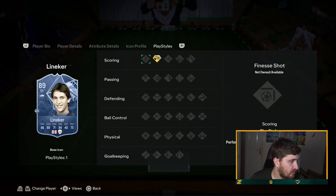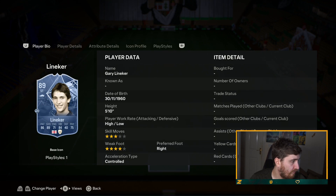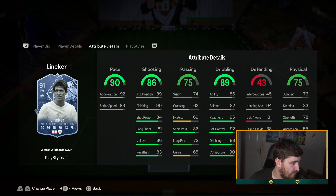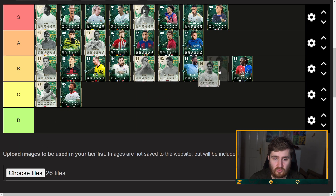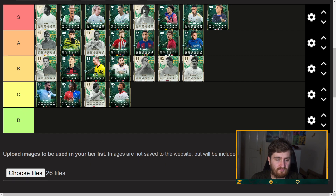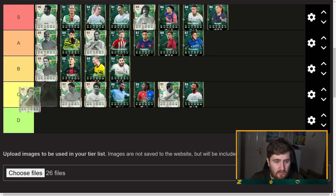Gary Lineker — Gold First Touch, some okay play styles, four-four, not bad. Again probably just B tier. There are a lot of mid B tier cards in this promo in general. Let me know what you think, we're going to move a few down I think. Appreciate you guys watching as always — keep it spicy, hope to see you guys in the next video.